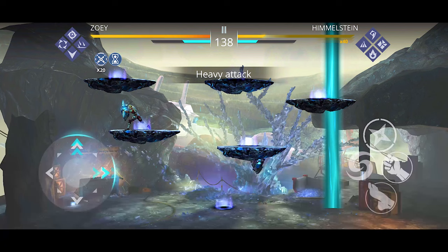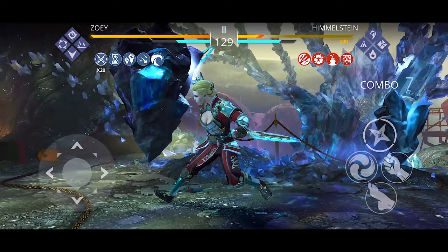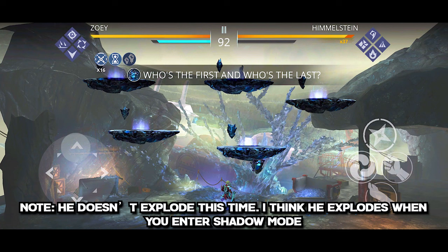If you successfully destroy all the crystals, the boss will go down and that's your window to damage it. During this time the boss doesn't do much — he will teleport a little bit, but otherwise he just takes damage. When this phase ends, he will explode and then start the mini-game again.